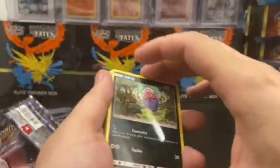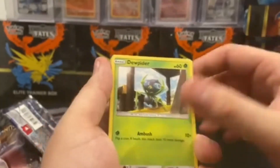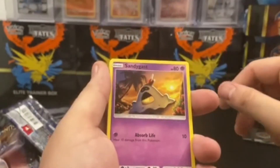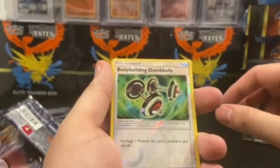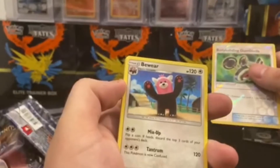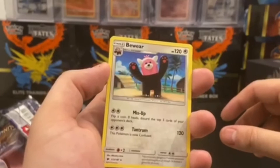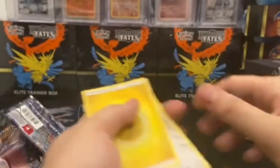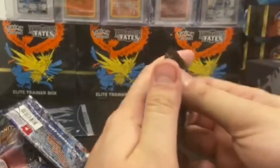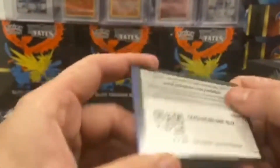I know I'm pretty fast with these pack openings but it is what it is. Inkay, Dwebble, Tangela, Hoothoot, Sandygast, Bodybuilding Dumbbells — I need to go to the gym actually, that's why I'm up so early, I'm trying to get myself on that schedule — and Bewear, Bewear, you got me. Okay, beware this pack opening might be very basic. Here we go, second to last one — can we get something here please, for the love of everything.